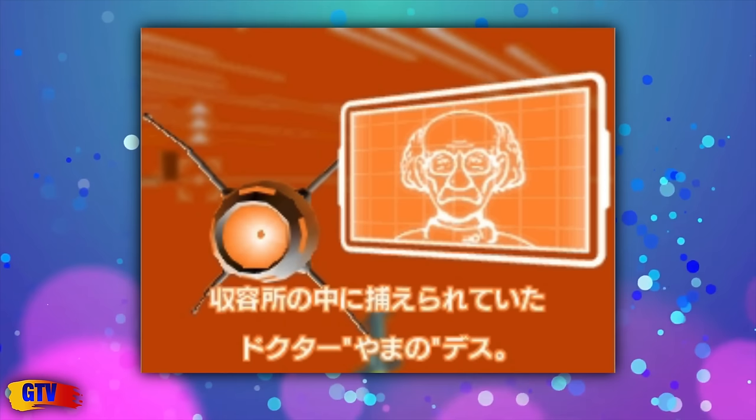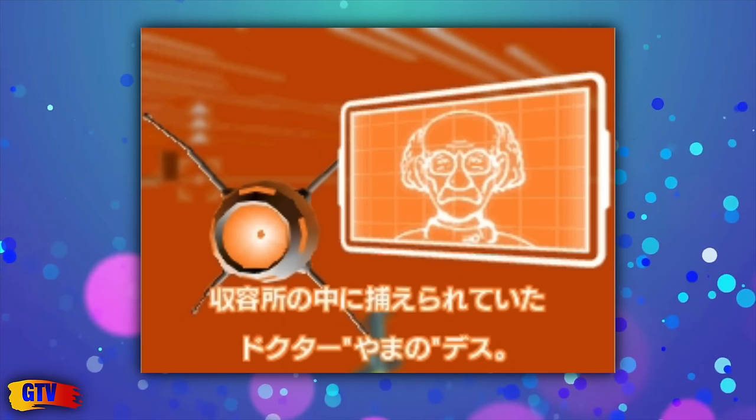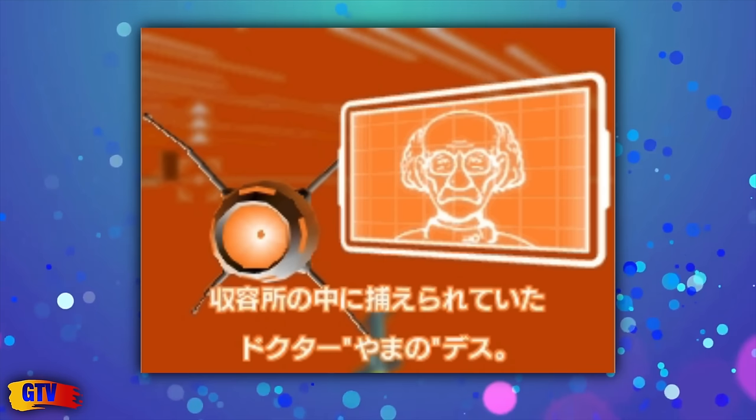Xscape, a DSiWare game, is a follow-up to the original X and just as obscure and forgotten. Just like the original game, find a fake scientist and wait, this time about 2 minutes and 45 seconds.